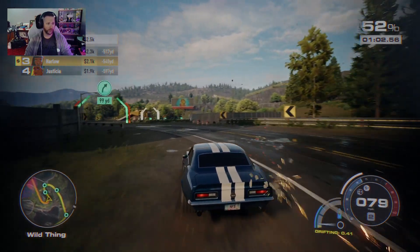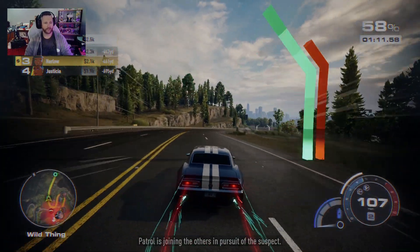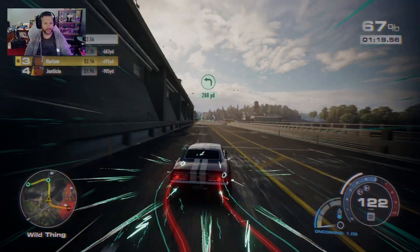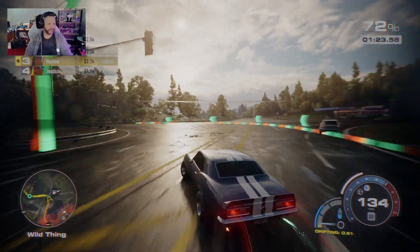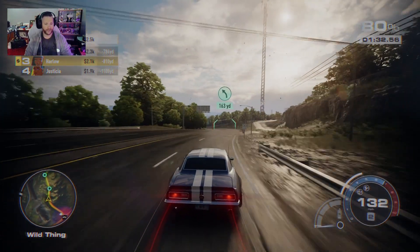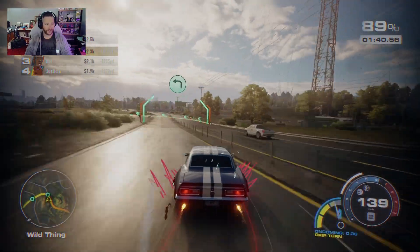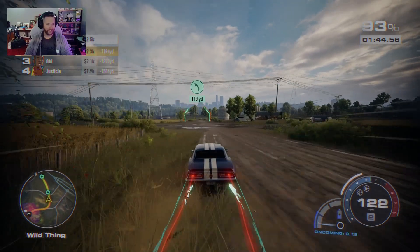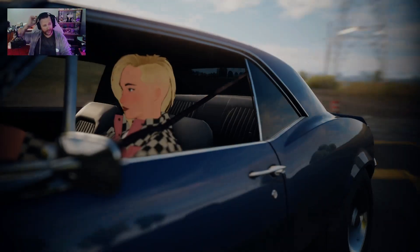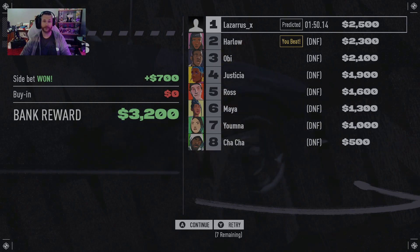Good news is you can build up a bunch of burst nitrous from drifting pretty easily. This thing still doesn't handle the best — it handles better than the last build I had, which is nice. But so far I'm not too upset about this build. You do need to be aware because it will want to over-drift on you if you're not careful, and you counter that by just getting out of the accelerator and it'll settle down. I'm over 700 yards away from the competition now and I'm not hating this build at all. Going down this last stretch — and that's it, we won. A little slidier than I liked, but that was good.